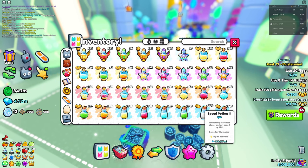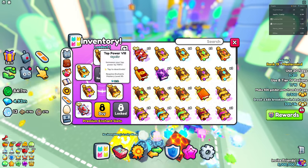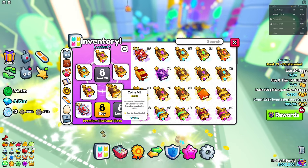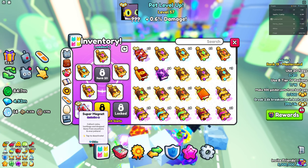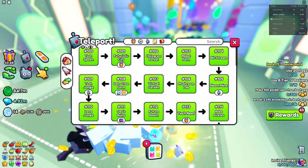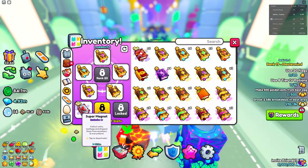Lastly, you want to go into enchant and set up your build. This is probably one of the best setups you can have. Apart from the coins, this is tier A. As you can see, we have a super magnet, which you don't really need if you're just grinding here — you'd only want it if you're also grinding eggs. Apart from that, you don't really need it.